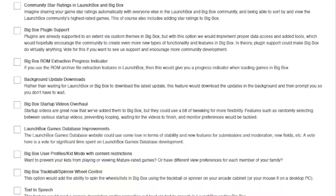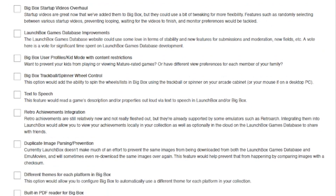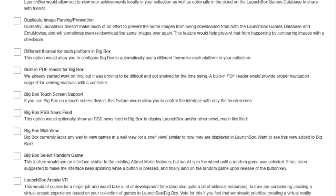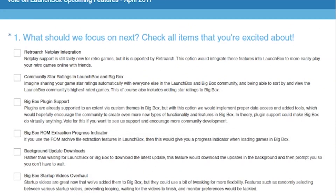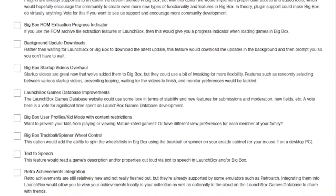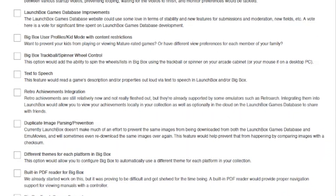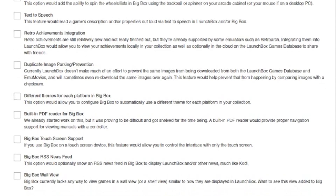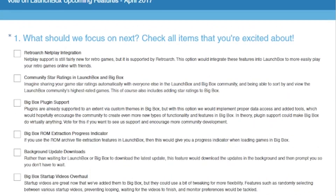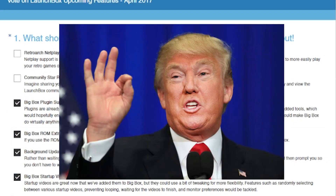The poll is extremely important because it will define what we work on for the next few months. We brainstormed with the community in a live stream for three hours, coming up with the best ideas for the poll. There are 20 new things to vote on, so make sure your favorite features don't fall through the cracks. You can find the link to the poll in the description of this video — it'll be the first thing you see — so make sure to click that and cast a vote, or else you'll get stuck with something you don't like.